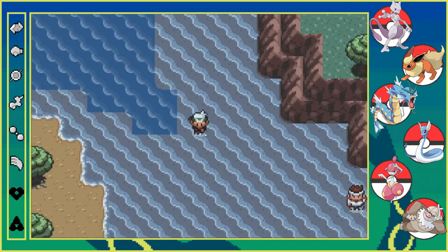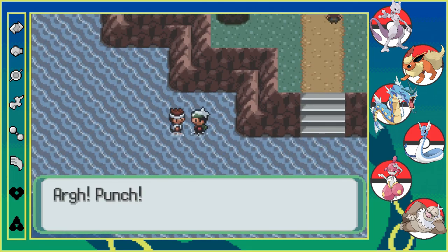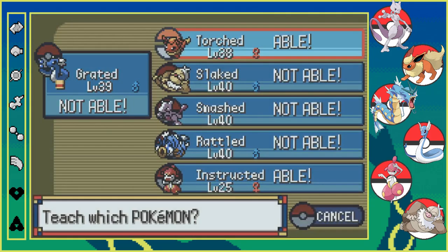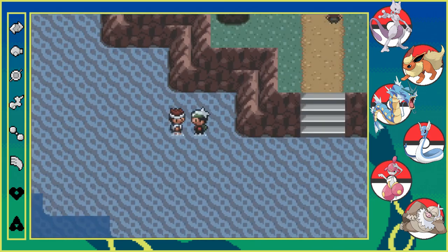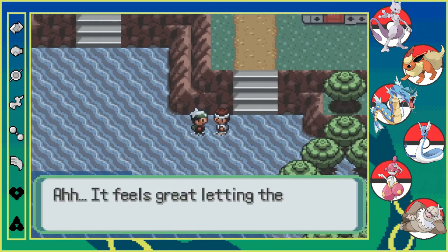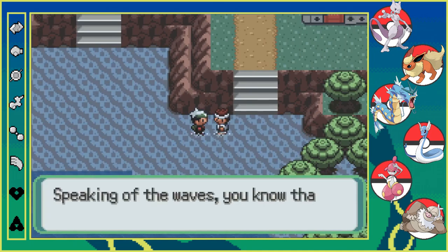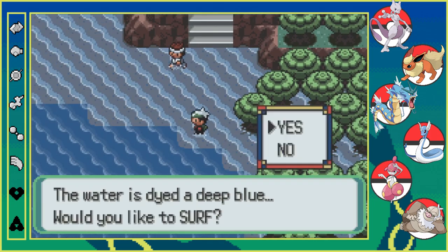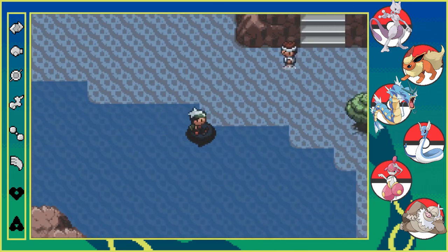Mossdeep City — here we are. Actually, we have a Mossdeep encounter that we can grab too. Oh, what are you teaching us now? Flame Wheel? Okay, that's right! Flame Wheel we had on Typhlosion, but we didn't have it on our guy Torchic. Okay, I thought he'd teach something too. Let's grab our encounter before we take on the gym.